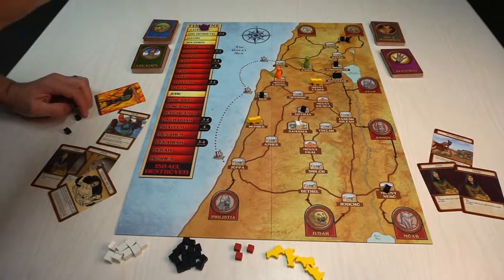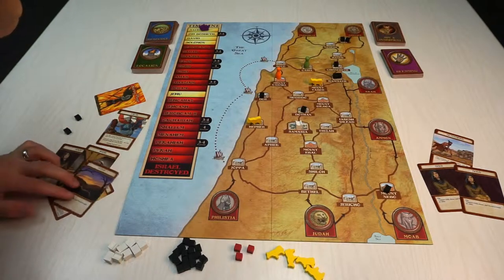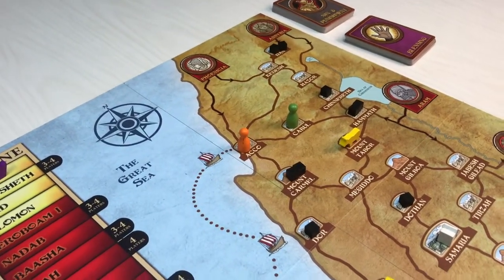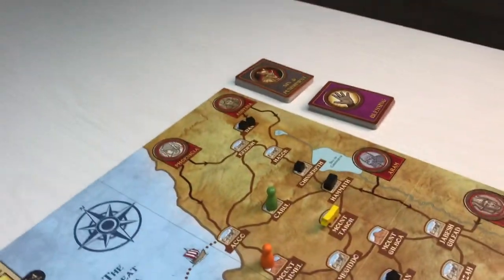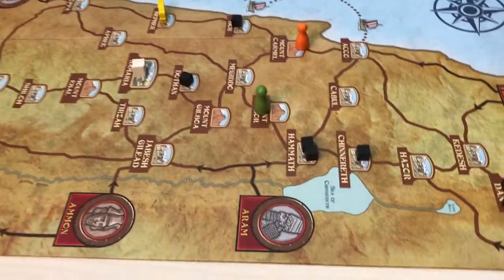Players can take up to 4 actions using any combination of all 7 possible actions. The actions include moving a pawn across a road or a boat, preaching to the Israelites — which means removing 1 sin cube from your current location — and destroying an idol, which uses 2 actions to remove 1 idol from your location.